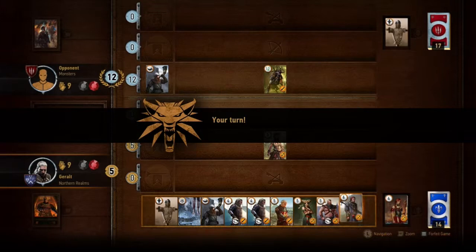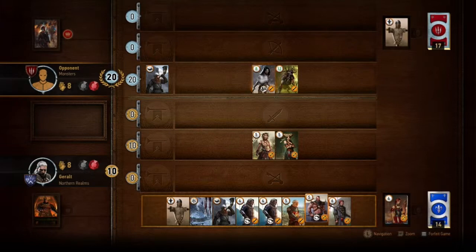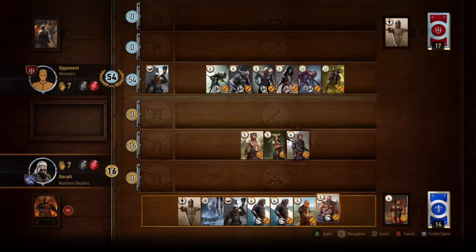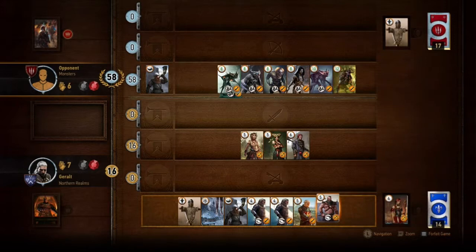He'll basically spam as many cards as he can into the close combat area, then use that bloody commander's horn to double it and just get insane points. The best way to beat him is to get as many ranged and siege cards as you can. You'll also need a commander's horn and what I call a 'winter is coming' card. Put as many points into ranged and siege as you can, then use the commander's horn to double that, then on the very last move use the 'winter is coming' card to completely annihilate his score without taking any from yours.